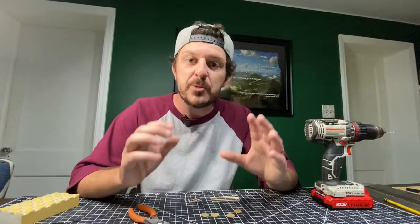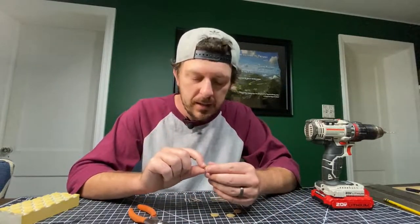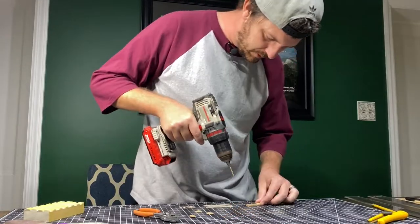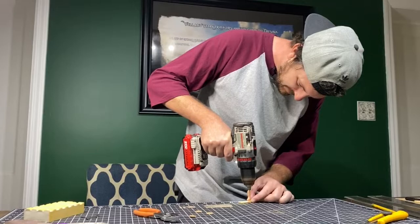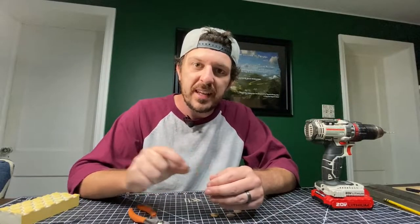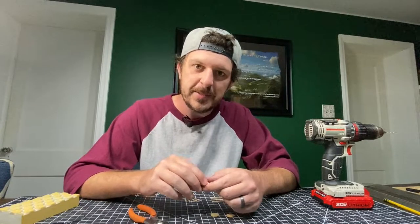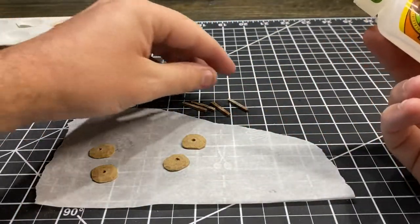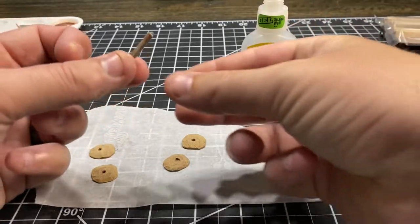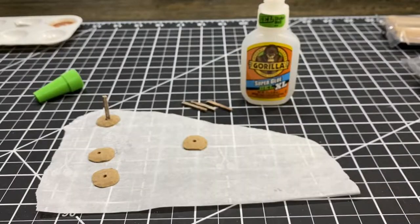Now that we have all our fence pieces painted up and ready to go, it's time to start assembling. We're going to start with our fence posts: take our little bases and drill a hole in the center of those. You could use an exacto knife for this step, just go slow and twist the blade until you get the right size hole. The drill is faster and gives a cleaner cut. Once all the holes are drilled, sand the top and bottom one more time to remove rough edges, then start assembling — put a dot of superglue onto the base of a fence post and push it down into the hole as far as it'll go, then let it dry. Repeat that three more times.